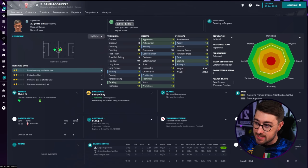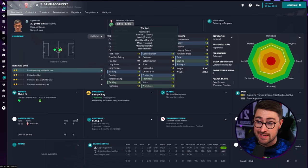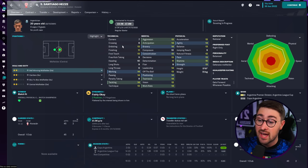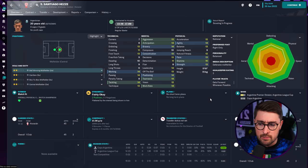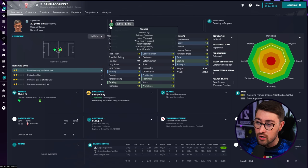Number three on my list is a midfielder that plays in Argentina. His name is Santiago Hezze, and as you can see in this save, he's been courted by a lot of Premier League teams — Fulham, Leeds, West Ham — as well as some Italian teams: Milan, Atalanta, and Inter. That shows the AI rates him quite highly. He's got a very well-rounded profile and decent attributes for a ball-winning midfielder. He plays for Huracan and can be bought for between £4.1 and £7.8 million. You might even get him a little cheaper — I've seen him go for about £2 million in some saves. He's on just £1,500 per week.